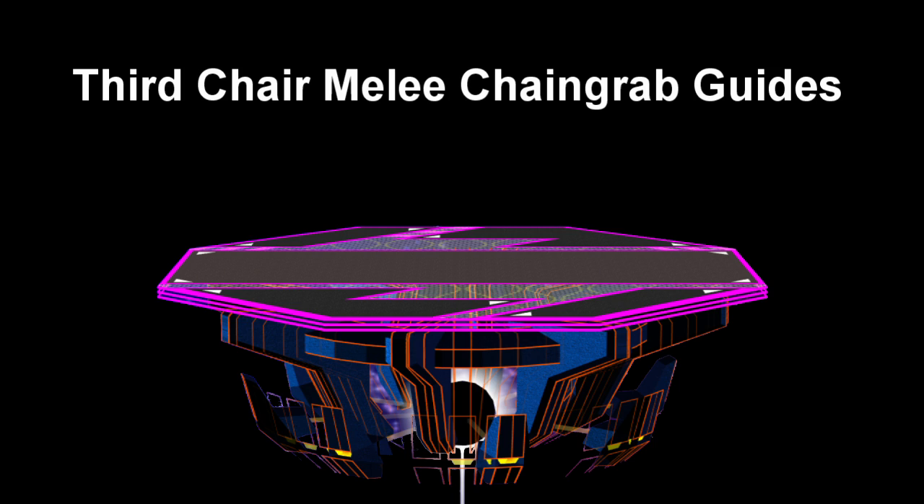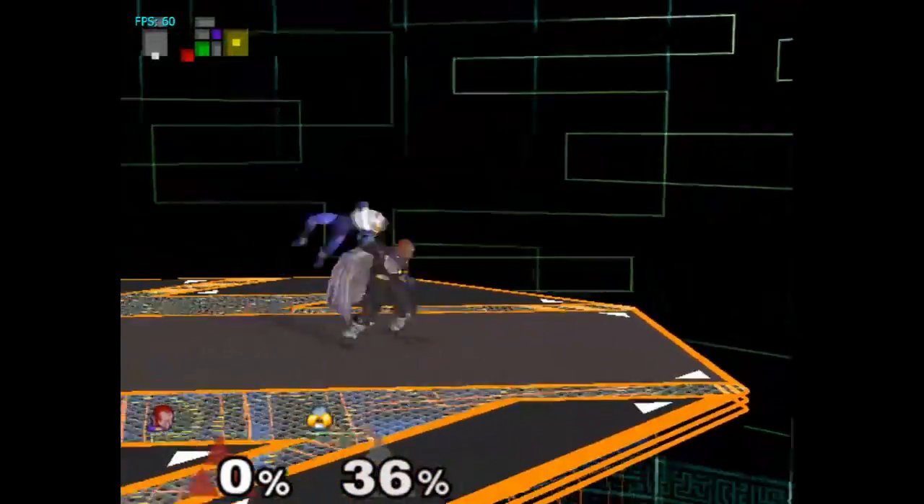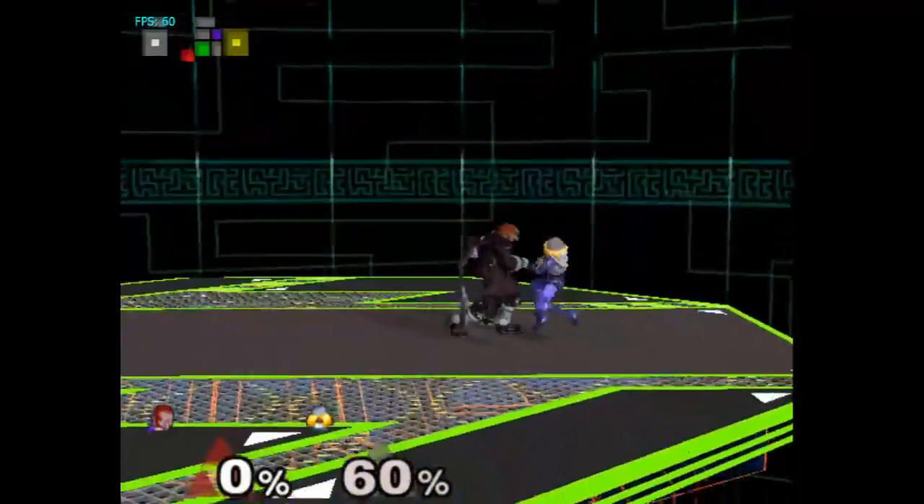Ganon is able to down throw chain grab Bowser, Yoshi, DK, Ganon, Falco, Fox, Sheik, Ness, Game & Watch, Marth, Roy, Link, Young Link, Pikachu, and Pichu. He is also able to up throw on Fox and Falco for some DI. While Ganon does have the most chain grabs, a few of them are also some of the most difficult chain grabs in the game. With that being said, this will be a long video so buckle in and let's get started.